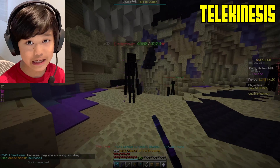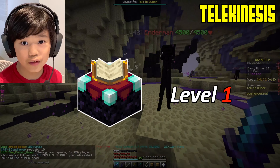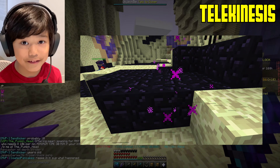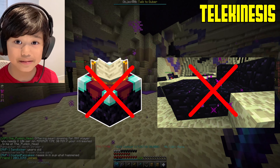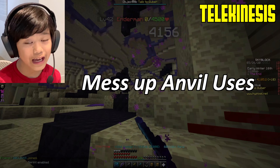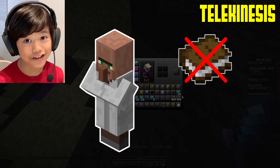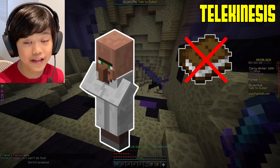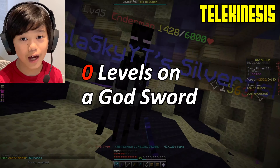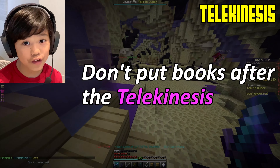There are three ways of getting Telekinesis. The first is from an enchantment table at level 1 — it only costs one level and you don't even need bookshelves. The second is by mining shiny blocks in the End. However, those two ways aren't recommended since they mess up anvil uses, costing a lot of levels on a god sword. You can buy Telekinesis from Rusty for 100 coins and it automatically gets put on your sword — it uses an anvil use but costs zero levels, so if you put it after your god book, it's perfect.